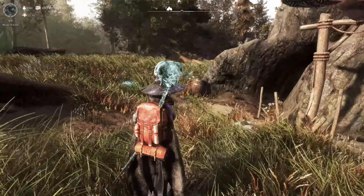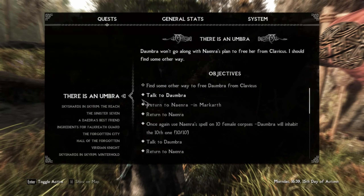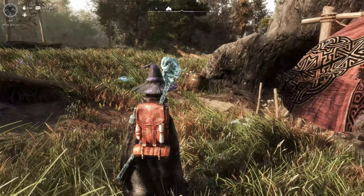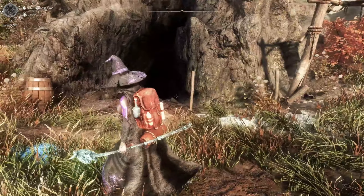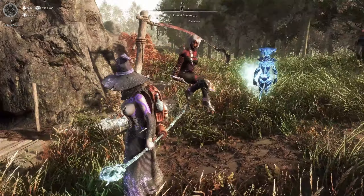Alright, so while we're waiting for the next quest pickup — which is essentially to find another way to free Derembra from Clavicus — we're gonna clear out this cave here. We kinda cleared out the outside part from the previous mission, so we're gonna go inside and clear it out.